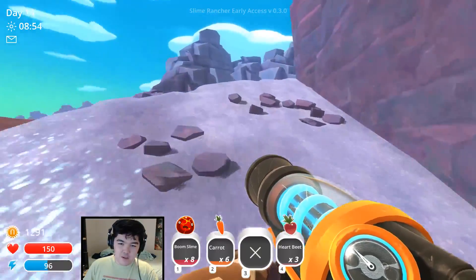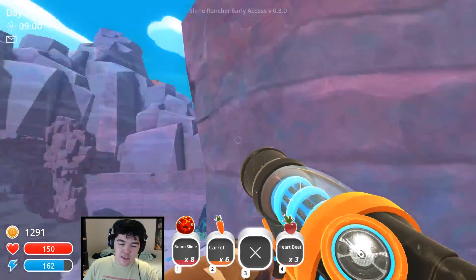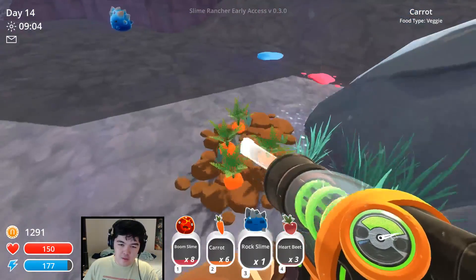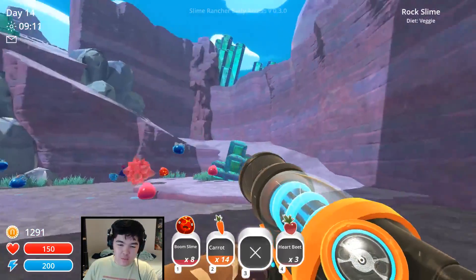I'll use my jetpack to get up here. There we go — it's a nice little area. It's a nice looking game, it really is. I love it, it's so much fun. Let's just grab these carrots because I need carrots back at my home base. We can feed our slimes with carrots — hopefully the new guys love some carrots, that'd be great.